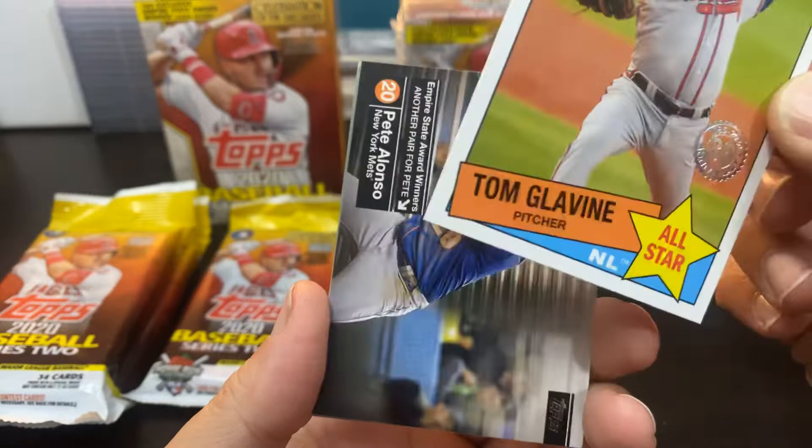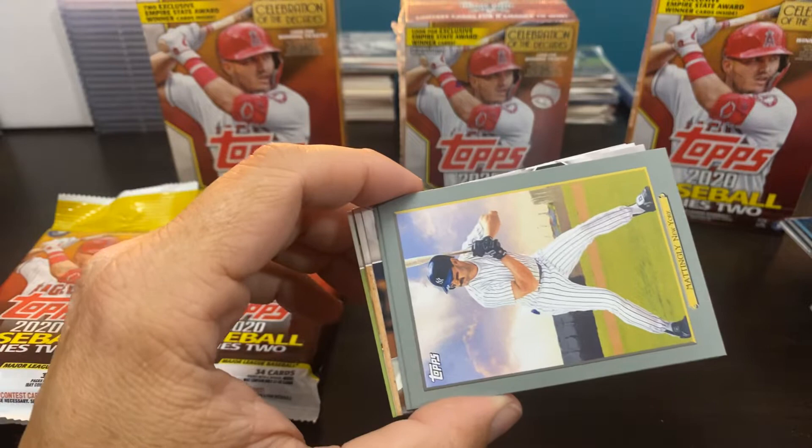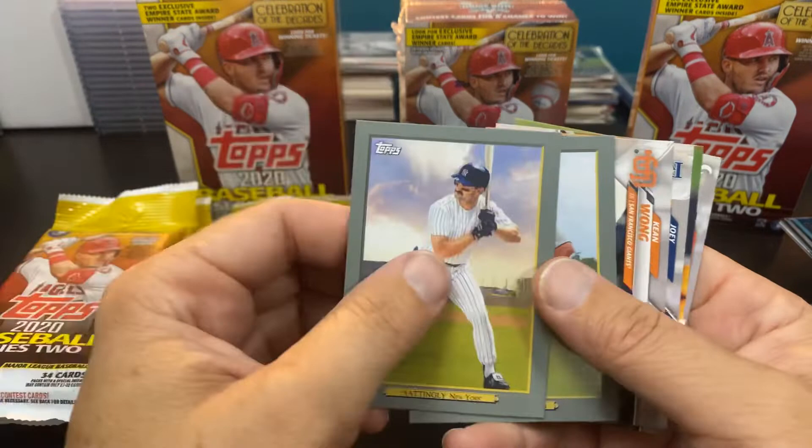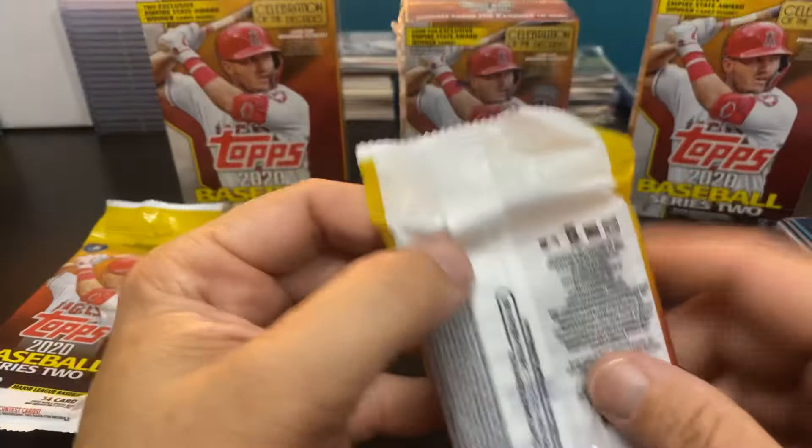Got the Tom Glavine. Another Pete Alonso. Another Donnie Baseball. Another Jeff Bagwell — so they apparently run together. And we broke our streak of numbered cards or relics. So we are three for four.